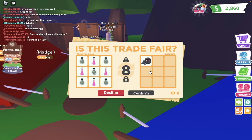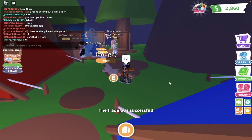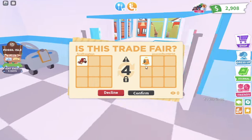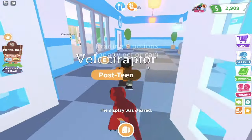Next up, this trade is pretty good. We are trading potions for a haunted wagon. The haunted wagon is an uncommon car from the Halloween update — it is a very cute car for an uncommon. This is a steal; we did really good on this trade. Also, we did get two random free pets in this video. I'm not sure how, but I didn't notice until after. Thank you to whoever gave me those two free pets.